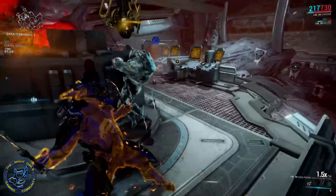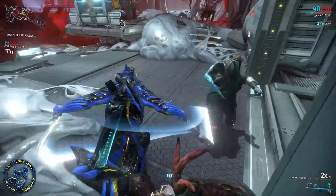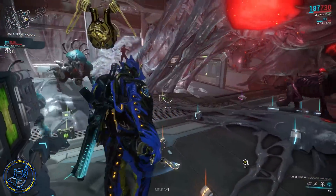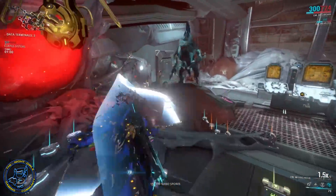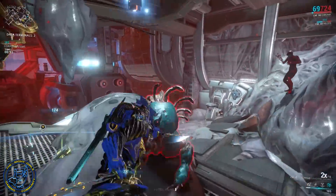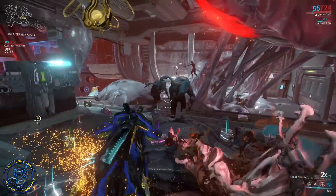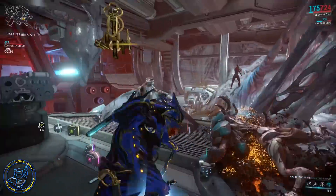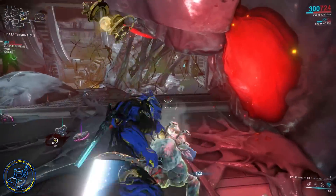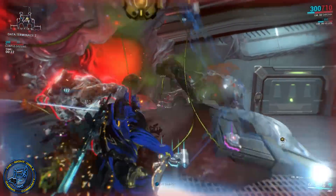My main focus is Elemental Ward with Vex Armor. Since I'm using heat, what I'm getting with Elemental Ward is a base 100 damage per second, a base health boost of 200, and a 10% status chance. It is duration and range based — duration is my main focus. When I'm low on health I can hit this and get 200 health back, or if I'm at max health I get 200 health on top of that, which lets me go from around 800 health to just over 1000.